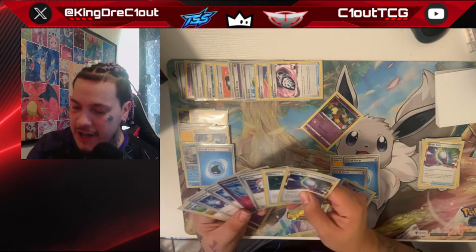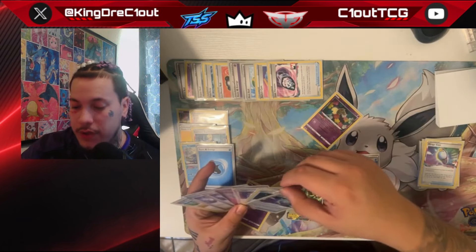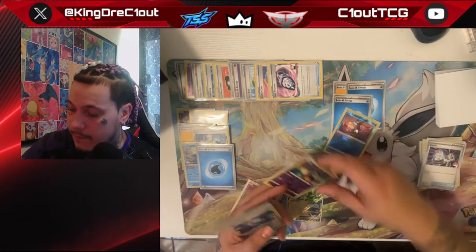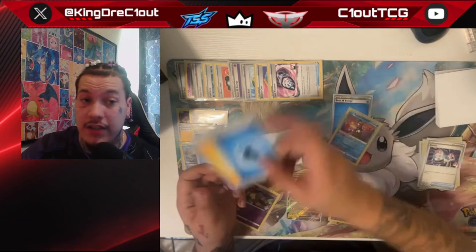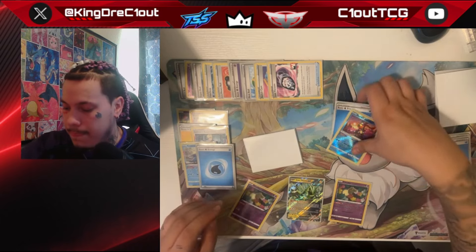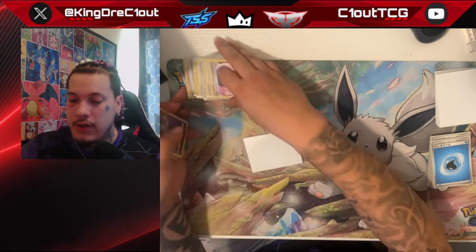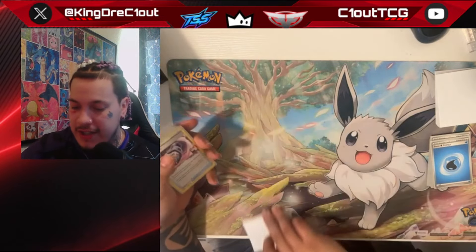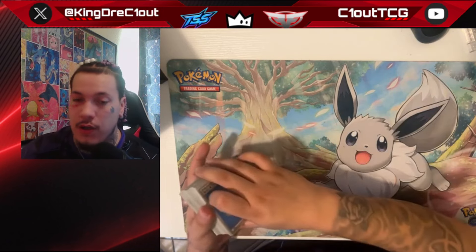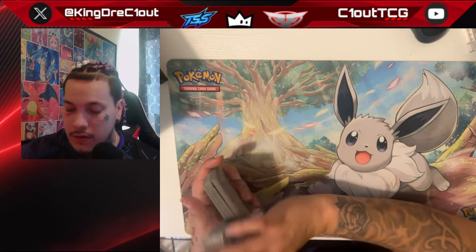Looking at our hand — we already played a Supporter and manually attached for turn. All abilities are used. We don't need to put Pokestop into play. We use our Switch Card, get Radiant Greninja into the active, and can Moonlight Shuriken taking two knockouts. That would be an ideal turn two. Our first turn wasn't quite as ideal because we whiffed, but assuming a slower deck, it would have been answerable with the hand we built up.